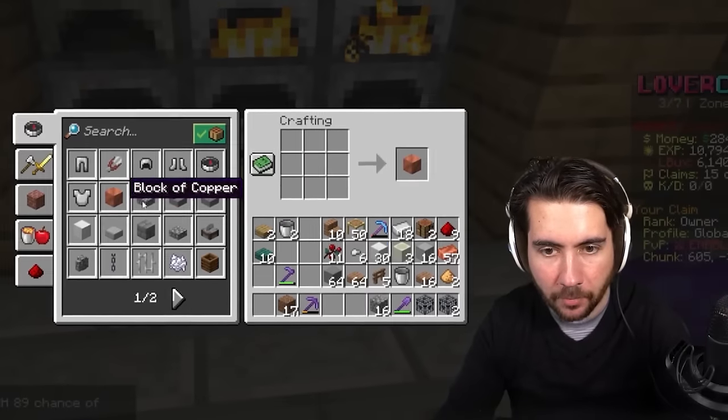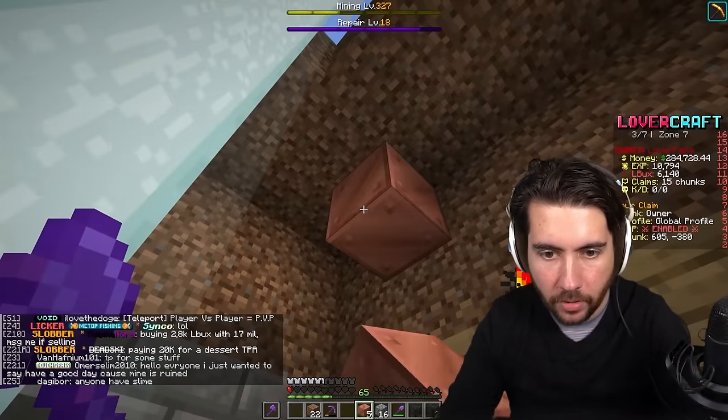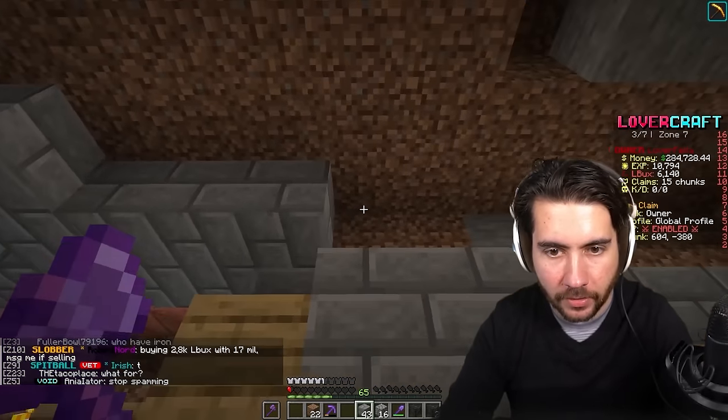I really like the way that stone looks when you cut it up. We've got six copper blocks - we're gonna use these on the inside of the base. I think it would make a nice little piece. Let's go ahead and get this roof in, keep it simple for now.